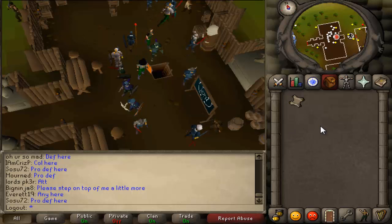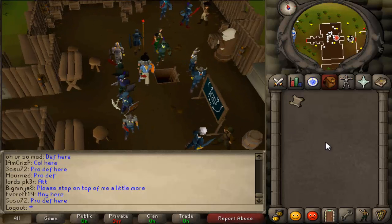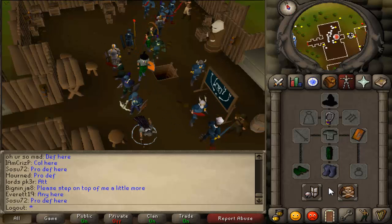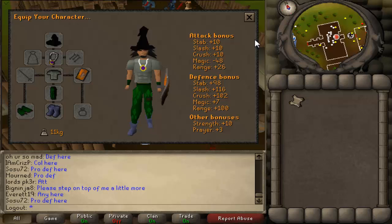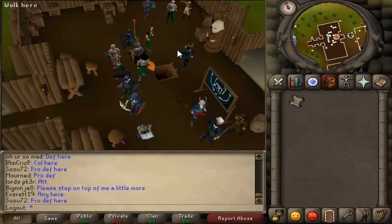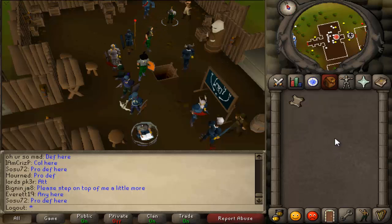What is up guys? I am James and as you can see I'm here at Barbarian Assault and I have this sexy little fighter torso. You can see my abs, my pecs — I'm ripped. I lift, not IRL, but I lift. Anyways.